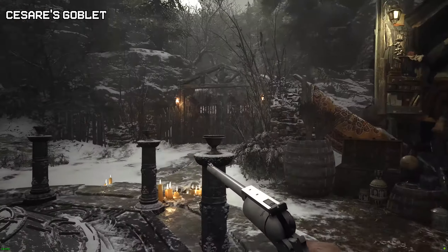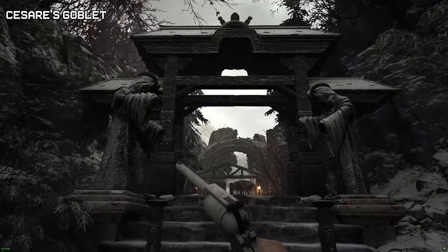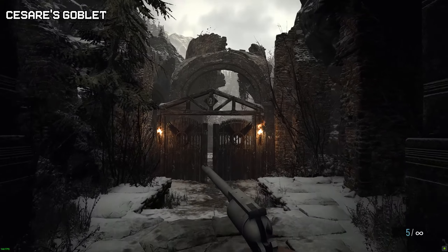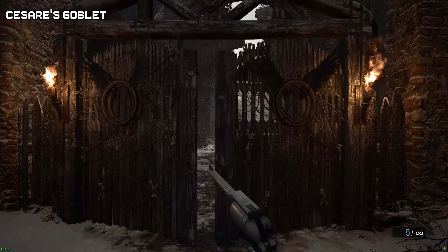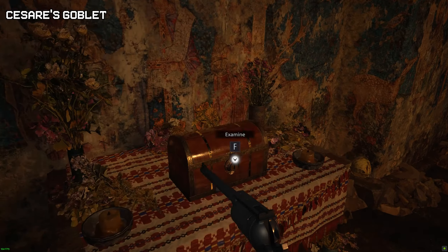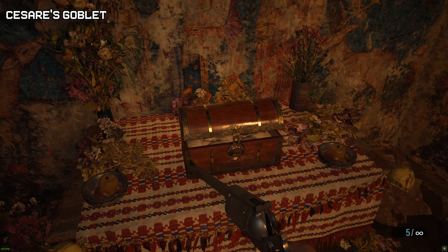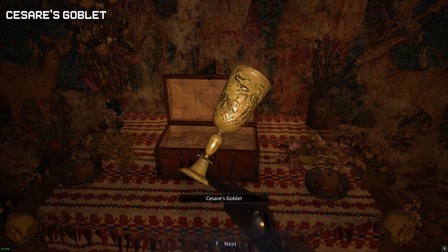Now we're going to get the goblet. With the key that we found in the treasure that has three items inside, we're now going to open it with Lucia's key.